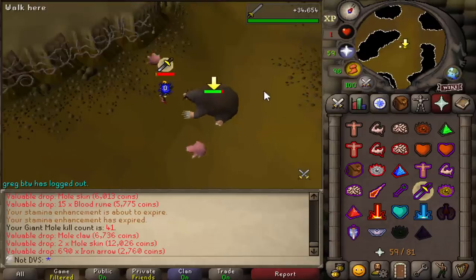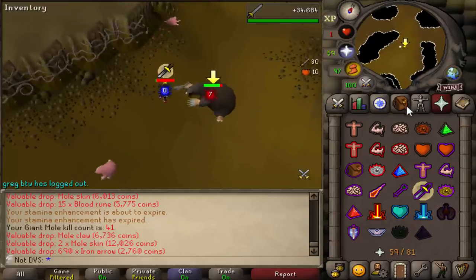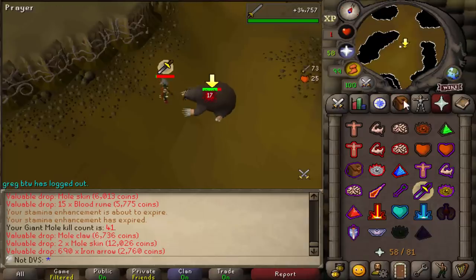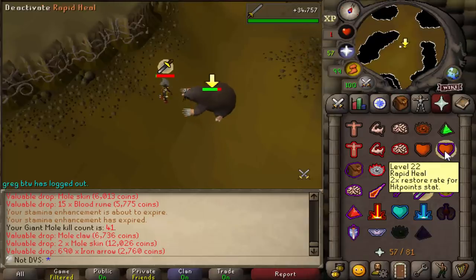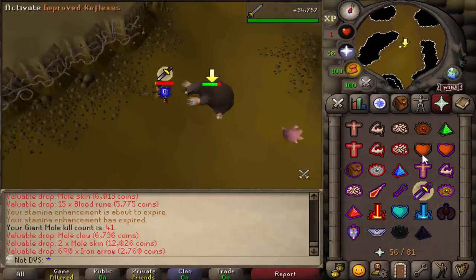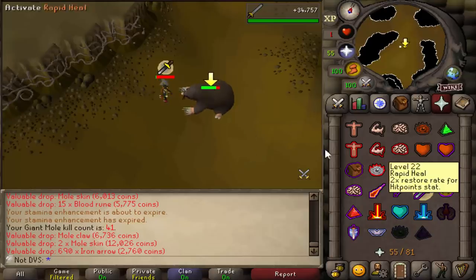I know a lot of you already know this, but for those who don't: instead of always using your rock cake to get back to 1 HP, if you simply flick rapid heal — literally just flick it once every minute — your HP will never go up. So instead of using the rock cake once per minute I'll just flick rapid heal.